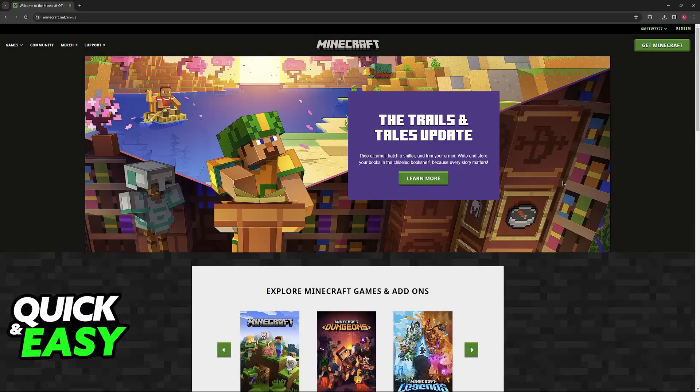All the redemption types and options are going to be available on the Minecraft website. So all that you have to do is, through a web browser, go to minecraft.net and sign into the Microsoft account where you are going to be redeeming the gift card.